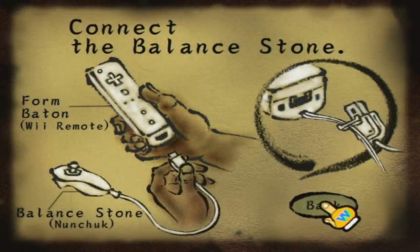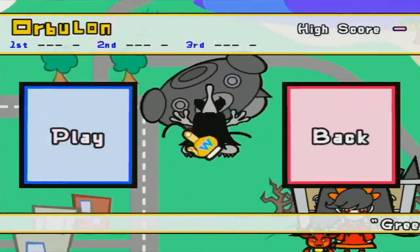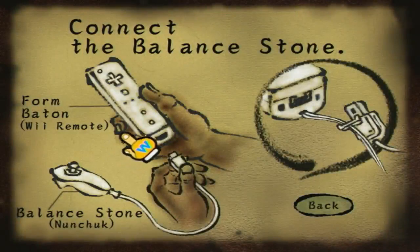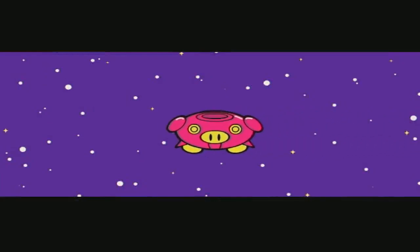Connect the Balanced Stone. Wait — I have the Balanced Stone connected. It's connected! Apparently you cannot go in with the nunchuck already connected. For a second I was nervous — I'm thinking, oh great, is my other nunchuck dead?